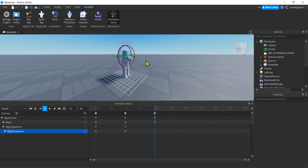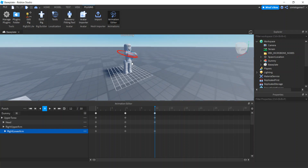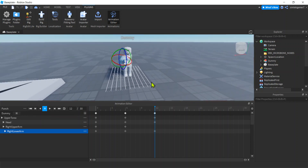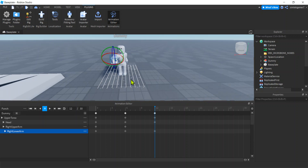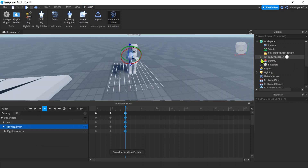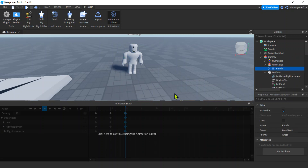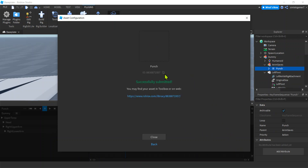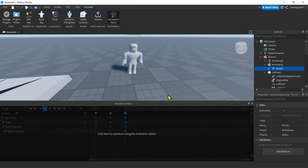Move him down a little so it looks like he's pulling back — that's a pretty good wind-up. Now go to the 12th frame on the scrubber bar. Move the torso — there's a lot of torso movement — and get the head looking forward. Expand that hand out, get the lower arm. We want it facing directly in front of the humanoid root part. Let's play it — it's a bit slow but we can speed it up by moving the keyframes closer together. That's good for the video. We'll save it and publish to Roblox — get that ID, close it.